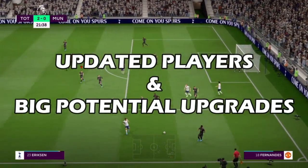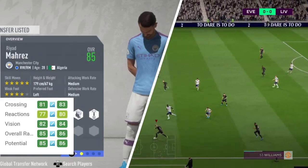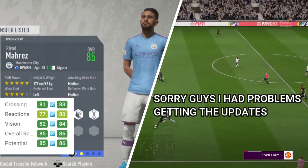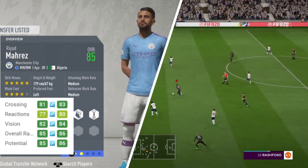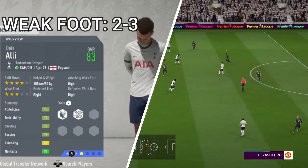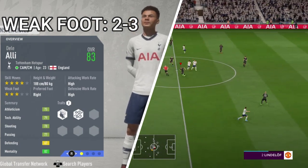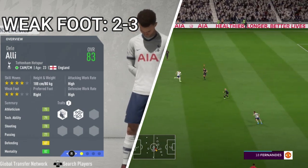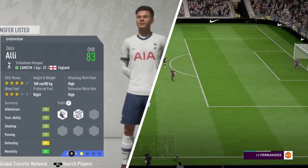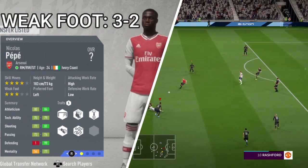Let's take a look at the updated players and the big potential upgrades. Starting with Redmayne — he got an upgrade in crossing, reaction, and vision, with an overall rating and potential both going to 86. That's very nice from EA, I think he deserves it. Ali got a weak foot upgrade to three stars, so he'll be able to use his left leg — that makes him more attractive in career mode. Pepe got a downgrade to two, I don't know why.